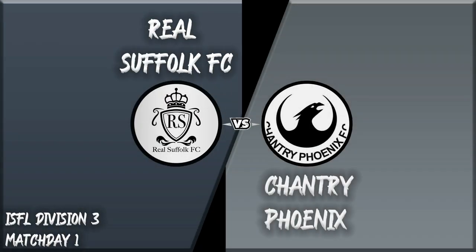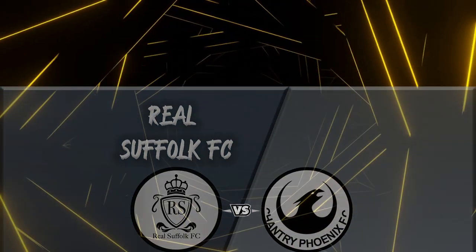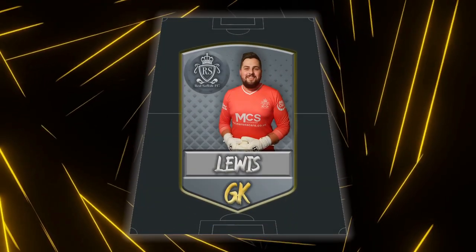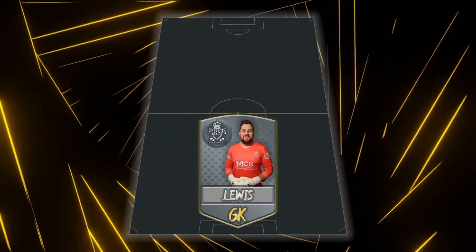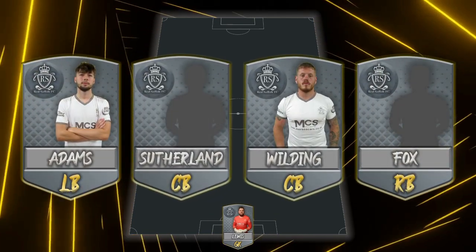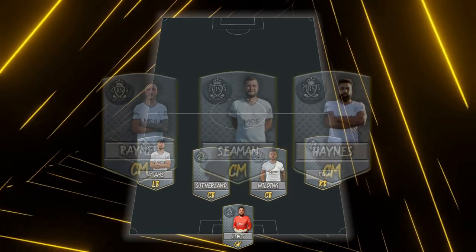Here we go, match day one. ISFL Division 3, Rale Suffolk FC vs Chantry Phoenix. New match graphics this season for Rale Suffolk, so let's take a look at the starting lineup. Jason Lewis in goal, brand new back four: Andrew Fox right back, Sean Adams left back, Ryan Sutherland and Kieran Wilden — new centre-back partnership.